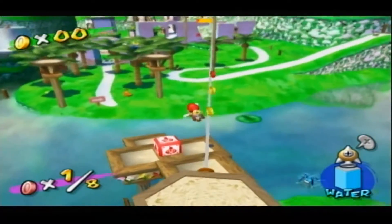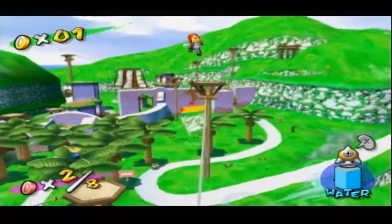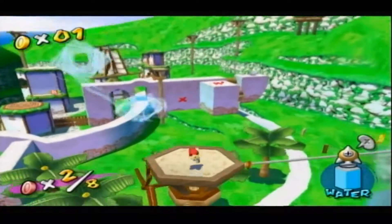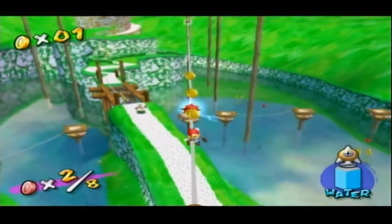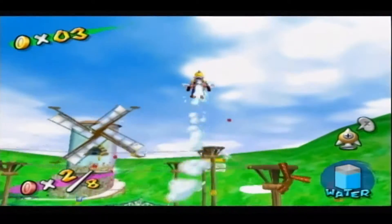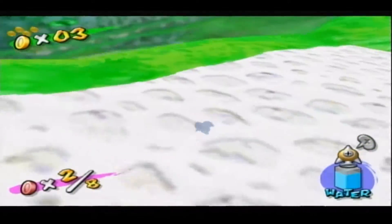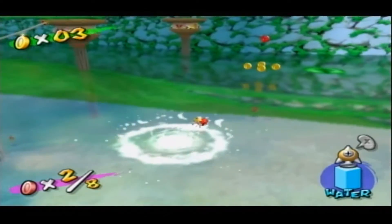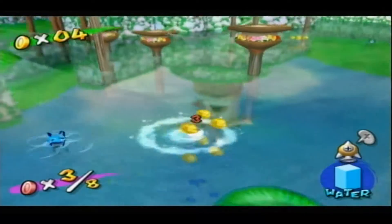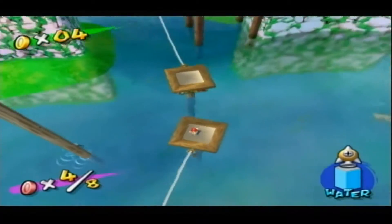It allows you to reach places that you normally wouldn't reach. And it allows you to do a ground pound that is really, really good. I'm going to show you right now. It goes like this. If you use the rocket nozzle, as you can see, I'm doing a ground pound that charges up and gets red. Which means when you ground pound certain things, you'll be able to break them. Not often that you use that, but you'll see an example later.